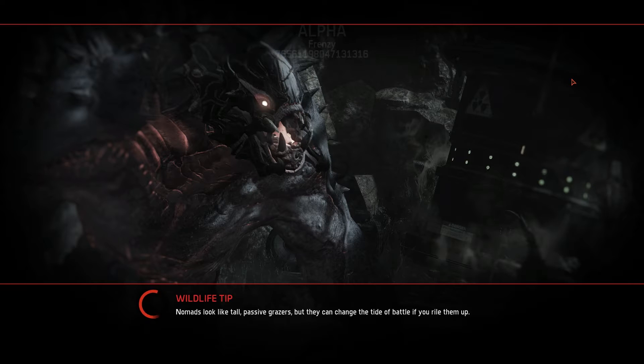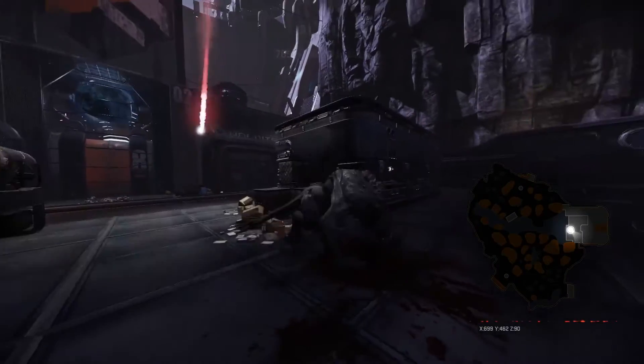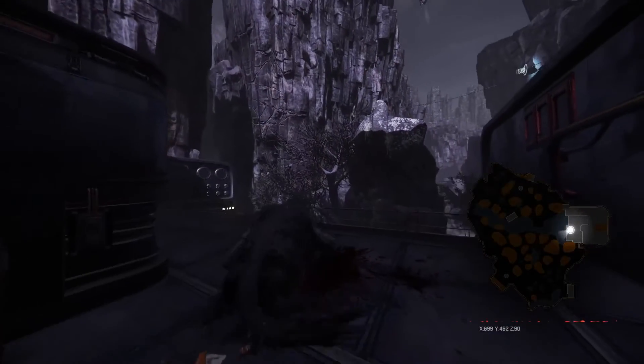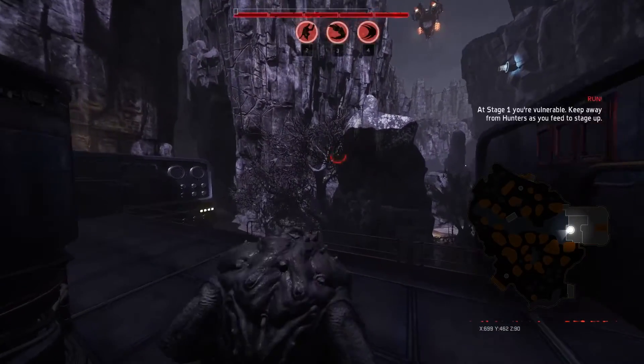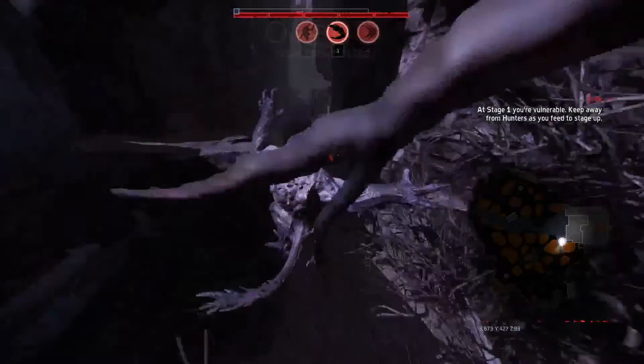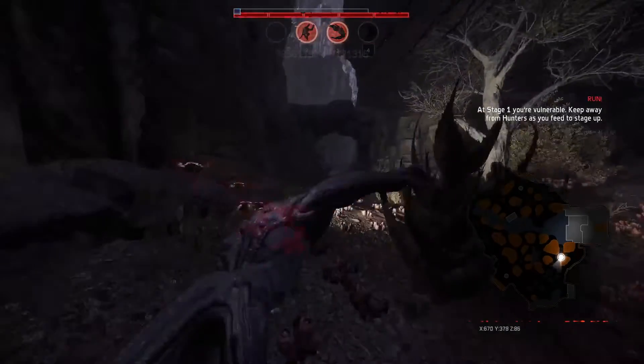I don't really have a set thing I do on the Dam compared to Distillery — on Distillery I always go up towards that cave and go for an ambush there. The Dam is a little different; I just try to create distance. A lot of times I'll just go over the ledge like most monsters do and go to the left-hand side. You can go down the river but you risk being seen by the dropship, so generally this path is the way most people go.